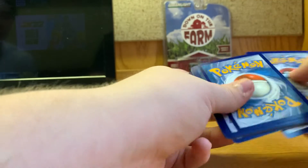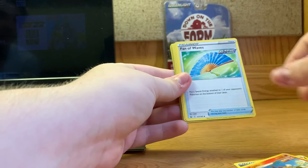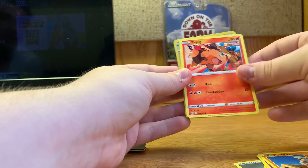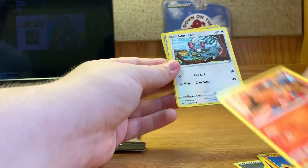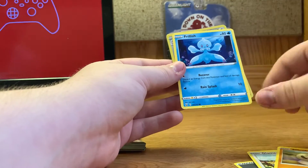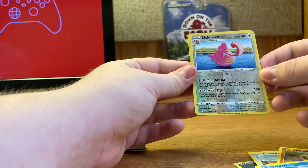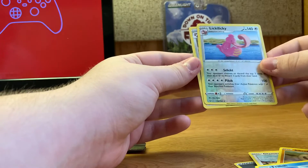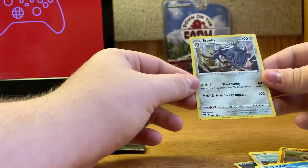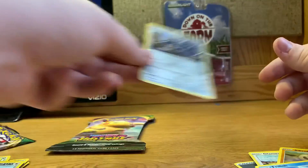We got energy, a Fan of Waves trainer, Dotler, Tepig, the Glimmet, Silicobra, Frillish, and a reverse holo of Lickilicky. And there's something special about that Steelix — it's got an almost shiny background. I got a holographic Steelix!